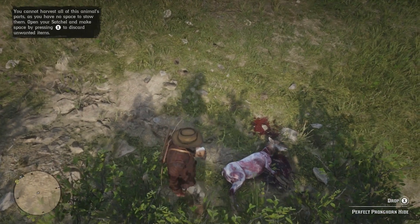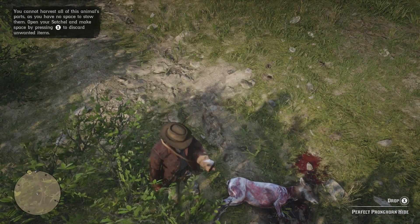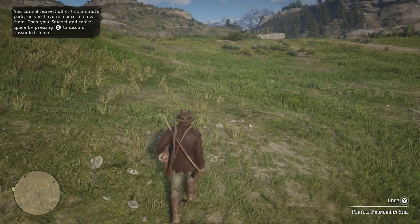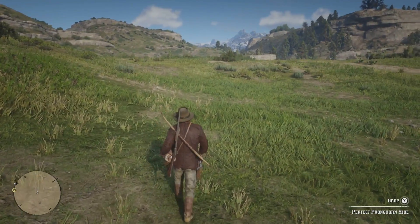When you skin an animal you take the skin from the body - you don't remove any of the skin off the head. That's how you get the hide or the pelt, and that is why you always want to aim for the head. Use dead eye so you can get a more accurate shot, as it slows down time, and you can readjust if you need to.